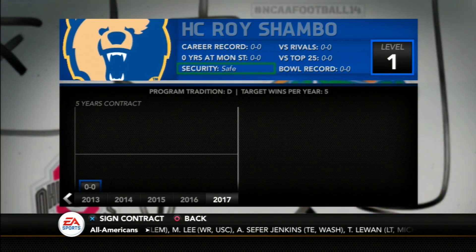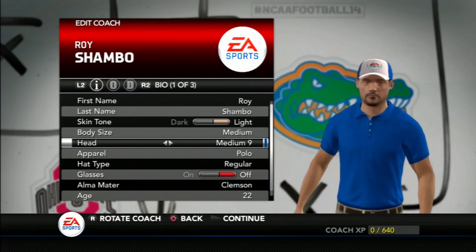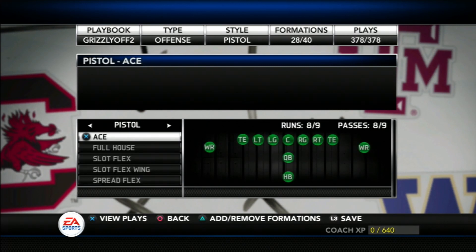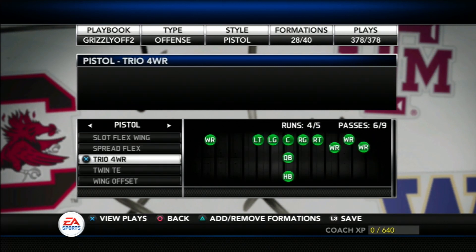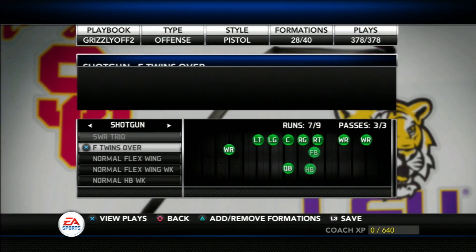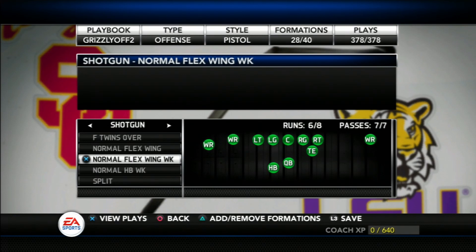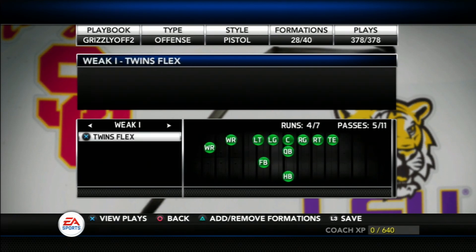I'm looking forward to all of you being along with me for this journey. With that said, let's meet our head coach, Roy Shambo — a young coach looking to make a name for himself in the FBS. As a Clemson alum, there will be aspects of their spread offense in use, such as the pistol, the gun, motions, and some more conventional power formations built to both run and pass, and even some wildcat using a former high school quarterback.